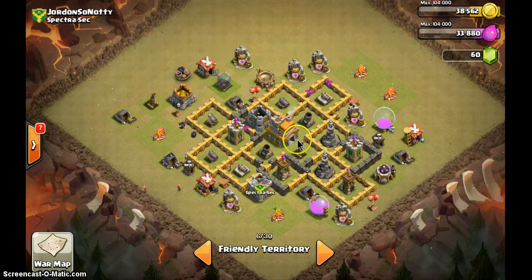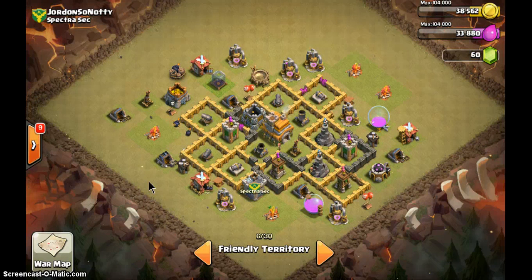If anyone who attacks Jordan doesn't know what they're doing, they will surely fail. This is a reasonably good base — just move the clan castle inside, because right now it's too easy to lure: put one archer and everything comes out. Make that change and this base will be great. Everyone please change your base to a good base before the next war — then we can surely win clan wars. Thank you and bye bye.